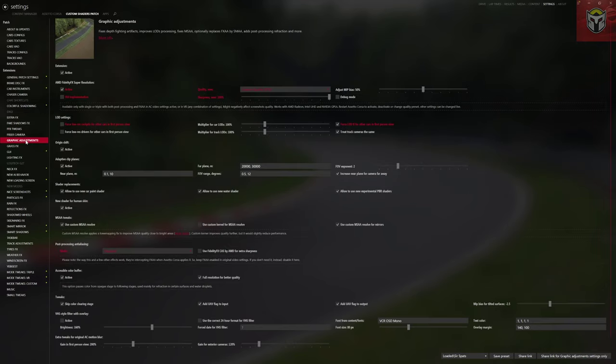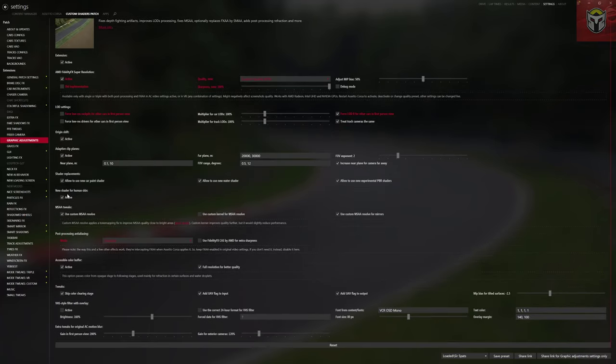Graphic Adjustments I've got active — this is the big one. AMD FidelityFX Super Resolution was a big deal when it was implemented in CSP. You can change the quality and sharpness, and I'm conscious all of you have very different rigs. This is something I have on — it absolutely will improve visual quality and almost definitely improve your frames per second too. Origin Shift is also worth enabling if you're using certain maps, as it can help stop any shaking or strange behavior.